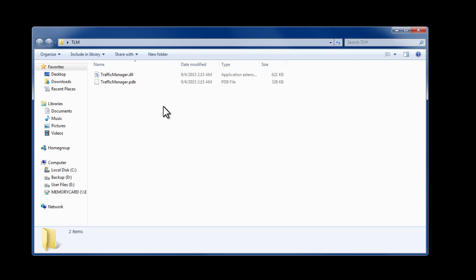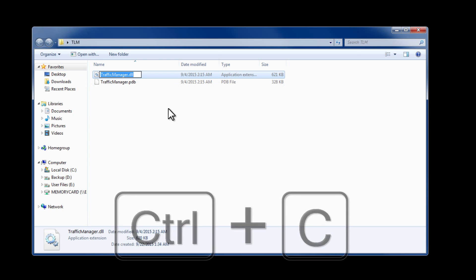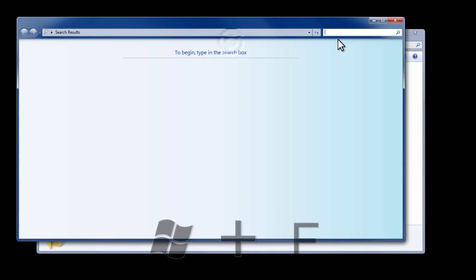This is a pretty straightforward installation. The only issue is you're going to have to do a little bit of hunting because of the way the Steam Workshop works with creating mods. To find this mod, the easiest way is to click once and then click again until it highlights blue, then highlight the whole filename. If it doesn't have .dll at the end don't worry — we can add that in a minute. Then hit the Windows key and F, which will bring up the Find window.